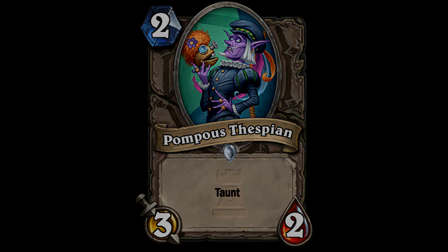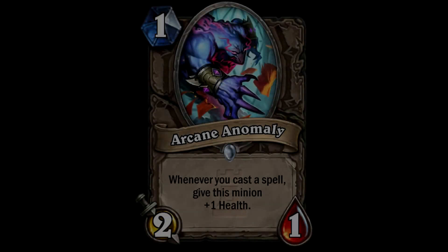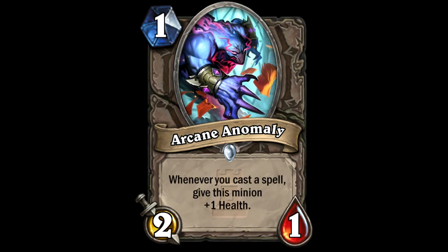Next up we have the 1-cost Arcane Anomaly - a 2/1. Whenever you cast a spell, give this minion +1 health. It's like a reverse mana worm but with one less attack. A mana worm is a 1/3, while this is a 2/1. Drop this down, coin into arcane missiles as a mage, and suddenly you've got a 2/3 and you've done damage to your opponent. That's pretty cool.